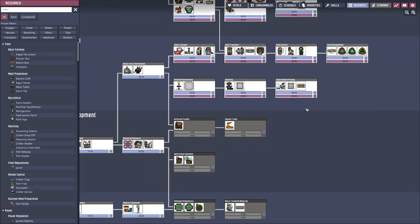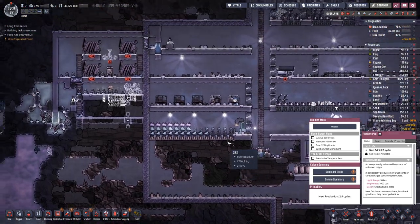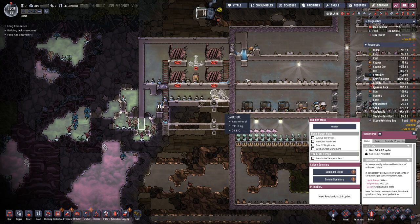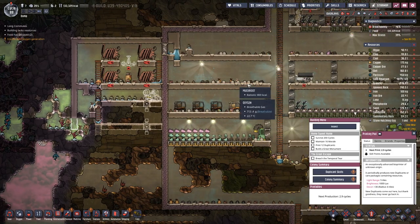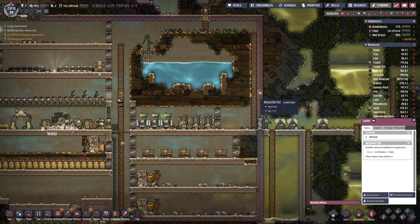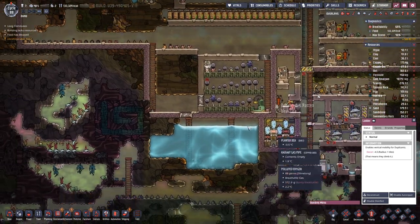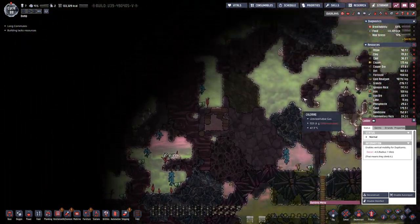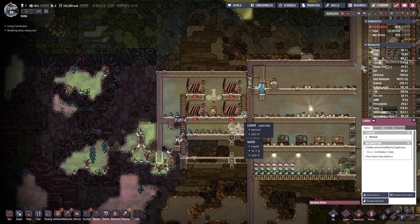And we finished with the research, so let's take the next one from the top. At this point we are not in dire need of anything specific. Over on this side we have completed the outer wall, which means we are now fully encased in isolation, which should help with keeping the heat out and the cool in.